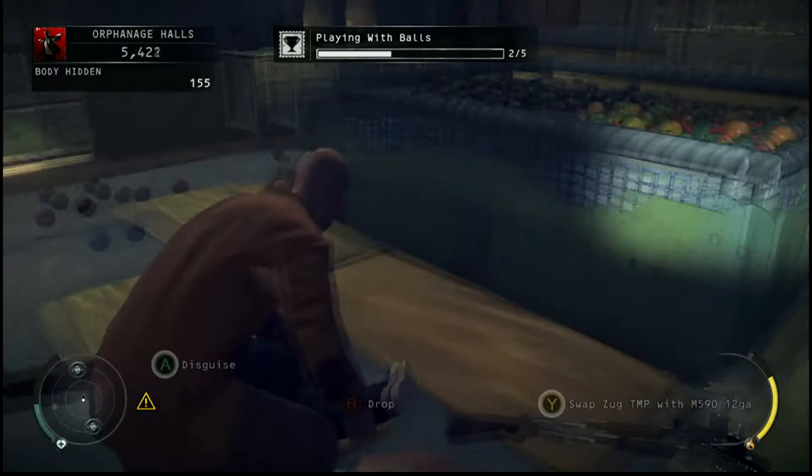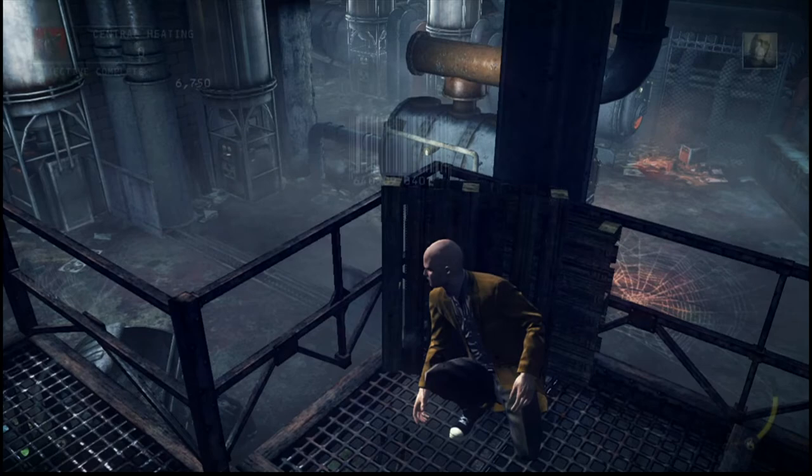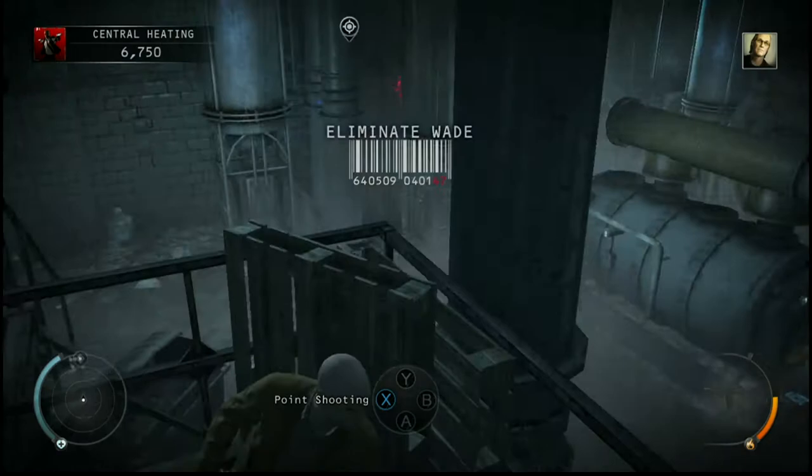Now we're moving on to face-off. This is the final section of the mission. Here to kill Wade. He starts shooting at you. Basically, this is the easiest way to get Silent Assassin. And it's one of the simplest ways to even kill anyone in Hitman Absolution.